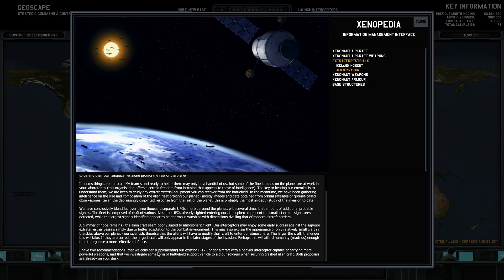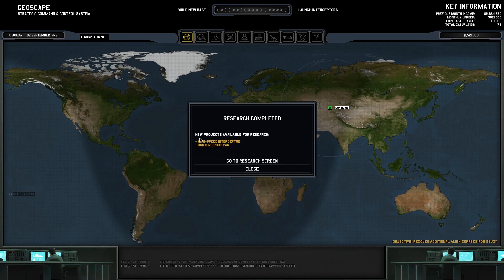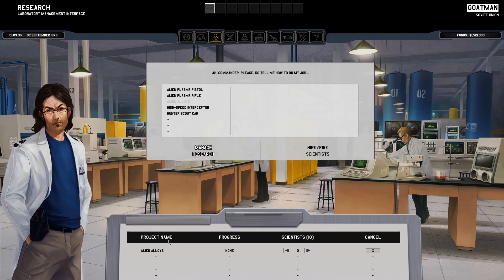There are two recommendations: supplementing our existing F-17 Condor with a heavier interceptor capable of carrying more powerful weapons, and investigating some form of battlefield support to aid our soldiers. So we have two options: the high speed interceptor and the hunter scout car. I believe the high speed interceptor is definitely our best bet. We've got ten scientists on that, and alien alloys will follow. Once they finish that, they will continue working on the alien alloys project.